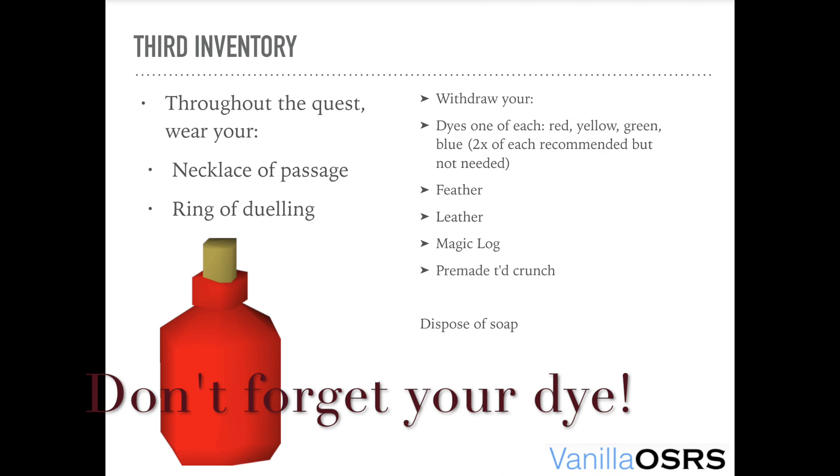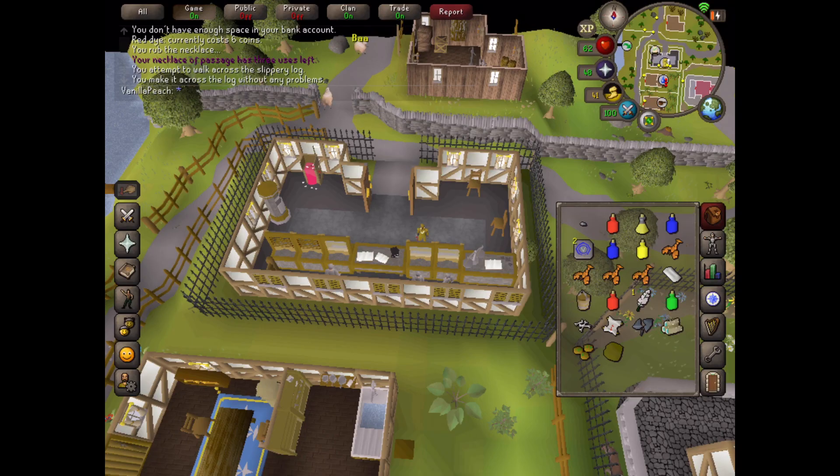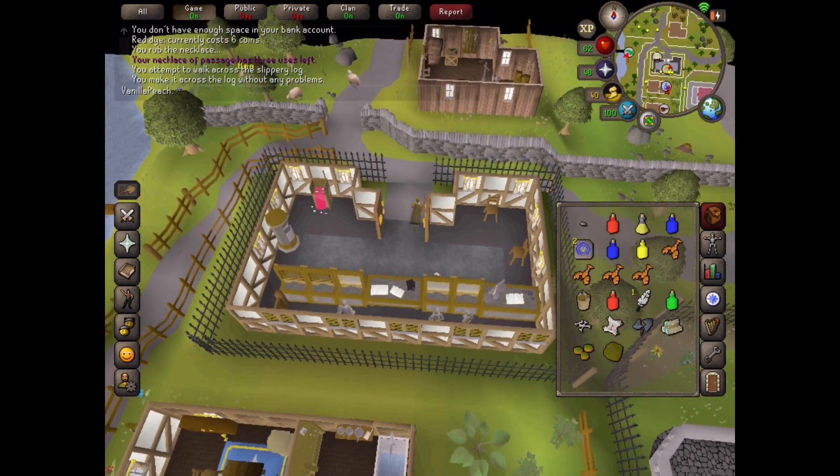Make sure you've got the full mourner gear: a gas mask, mourner top and legs, mourner letter, a feather, leather, magic logs and toad crunchies. Once you have all of that, get rid of the soap and go to West Ardougne.